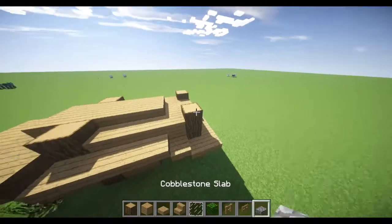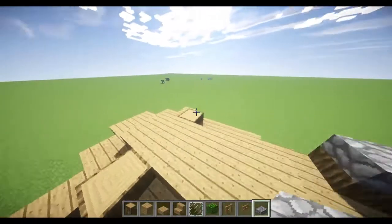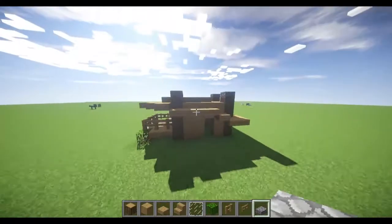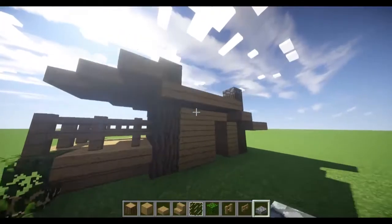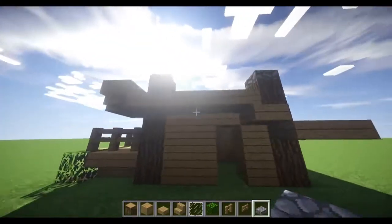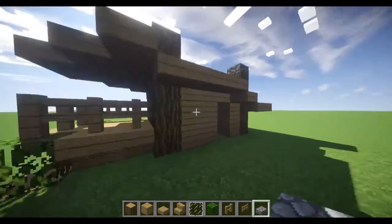Then get some cobblestone slabs and put them on top of that. I think that looks a little bit nice — it adds a bit more texture to the house.